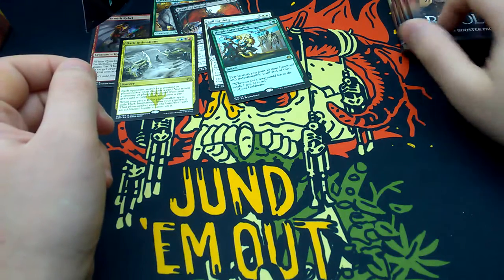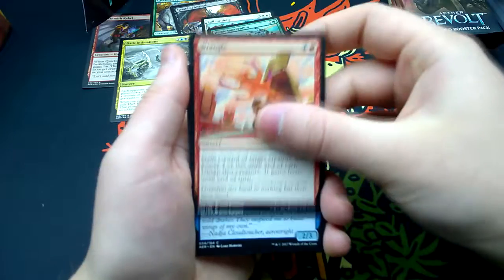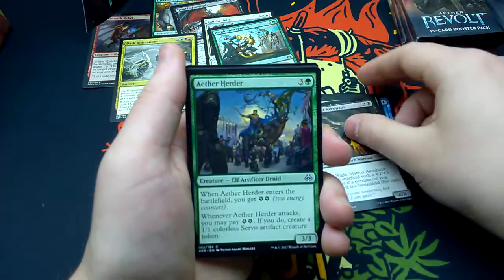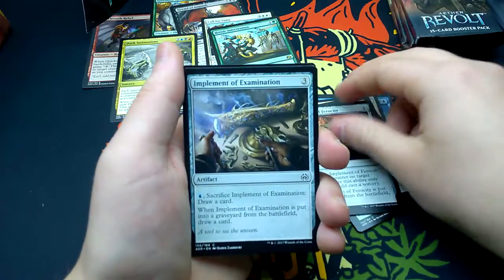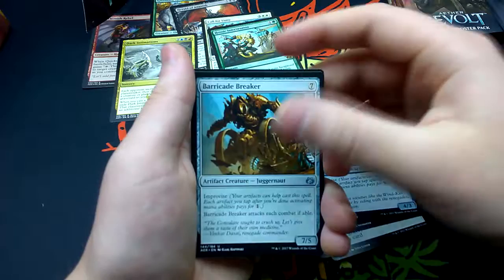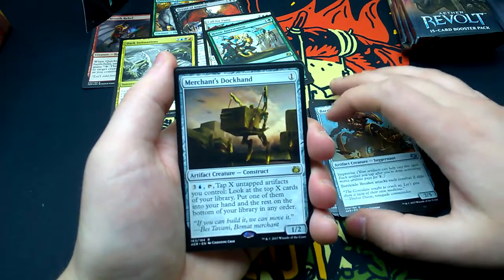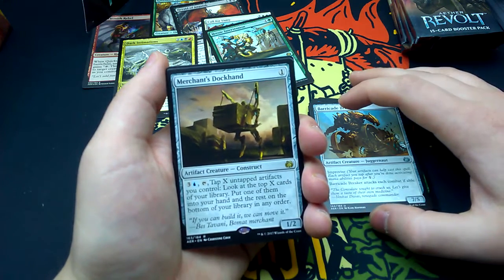Second half of the packs — number six: Wrangle, Hinterland Rake, Conviction, Night Market Aeronaut, Aether Herder, Renegade's Getaway, Implement of Ferocity, Implement of Examination, Aether Inspector, Implement of Malice, Trophy Mage, Windkin Raiders, Barricade Breaker. Our rare is Merchant's Stockhand — for one, it's a Construct artifact creature. For three and one blue, tap it and tap X untapped artifacts you control: look at the top X cards of your library, put one into your hand and the rest on the bottom in any order.